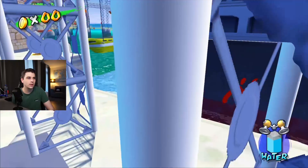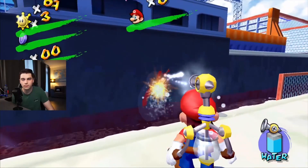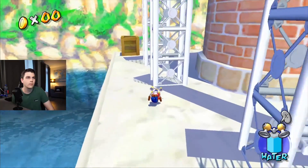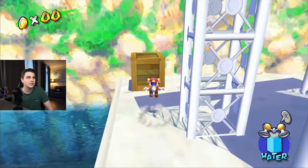Then you want to jump down here and get the M on the boat. This box has a blue coin in it.